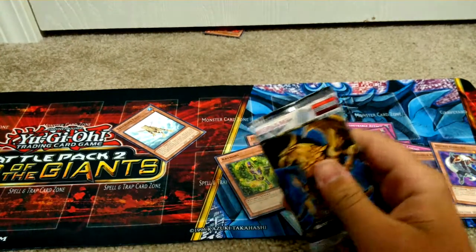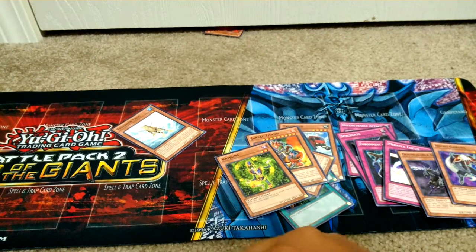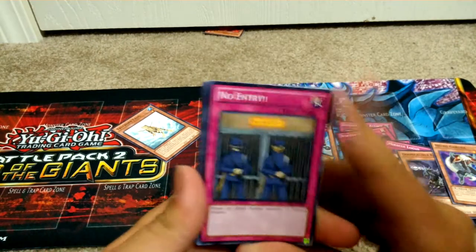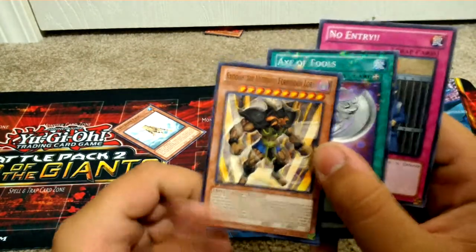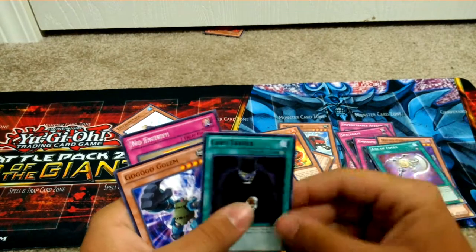Still haven't gotten any real money cards. See if we can break that chain. No Entry, Axe of Fools, and Card Trader. Ooh, Xodius — that's cool, I've never had an Xodius before. Axe of Fools, Card Trader.